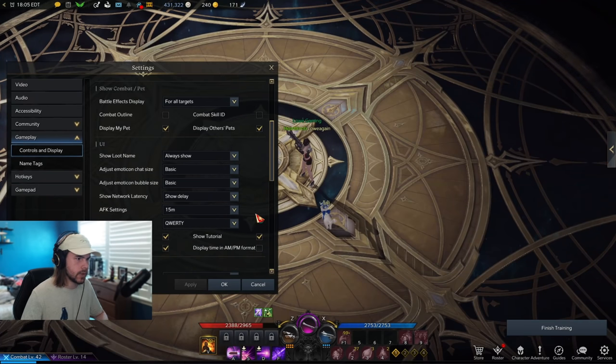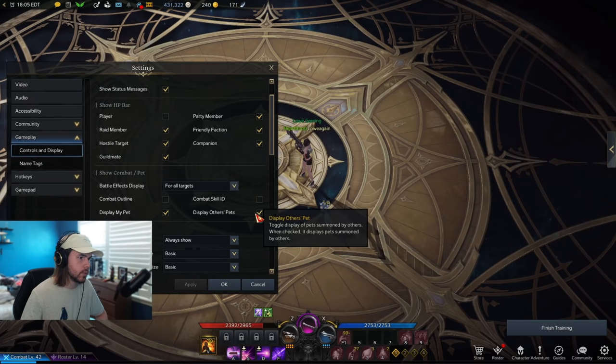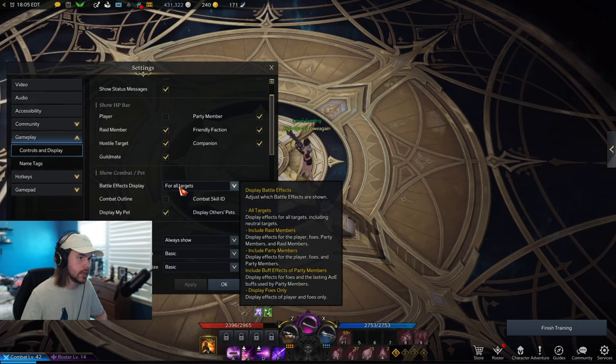While I'm here I figured I might as well show some other useful settings you can turn on. One thing that I really enjoy is the battle effects display setting. You can show which abilities are actually visible to you while you play the game.